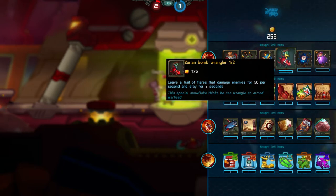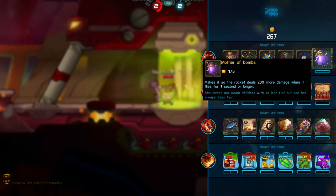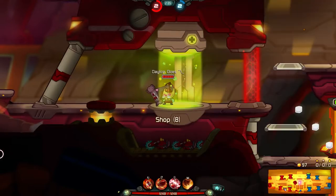A trail of flares that damage enemies — I think it's pretty useful, I haven't had too much experience with it. I usually go for the nuke bug first, which is basically a copy of Ted McPain's double airstrike. One second after you hit the first one you can get a second one, and it's great for surprising enemies. Mother of bombs — the rocket deals more damage when it flies for one second or longer, so you probably don't want to increase the flight speed if you're going for the big damage hits.